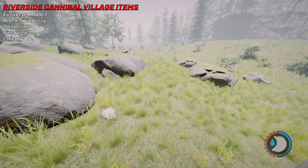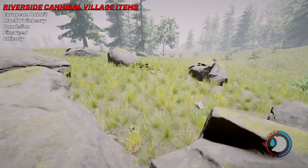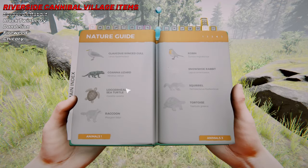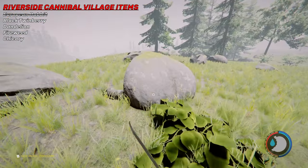Eventually the bunny will pop up for you to discover — it'll just do it at some point. You could try and kill it if you want to. There it is — European rabbit. I got the bunny, done.